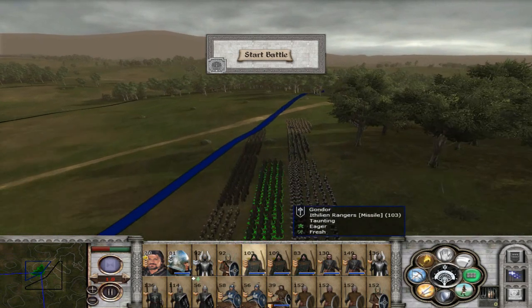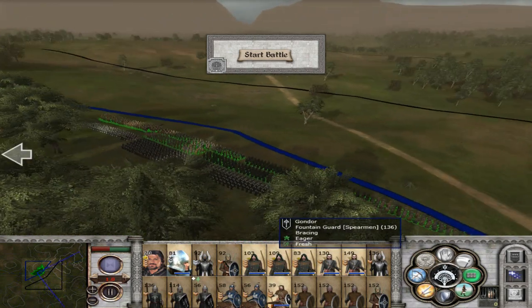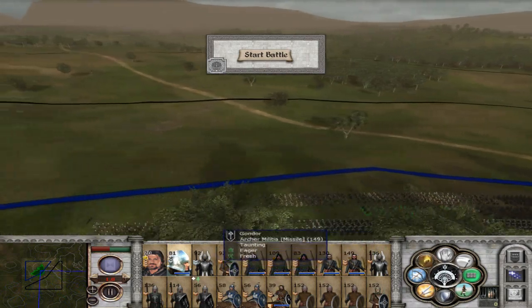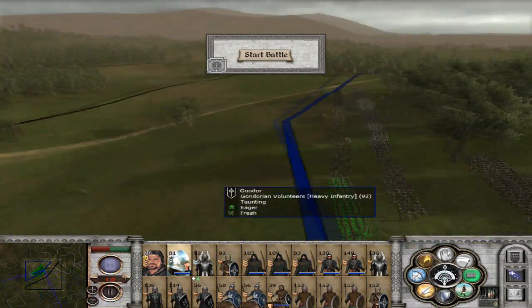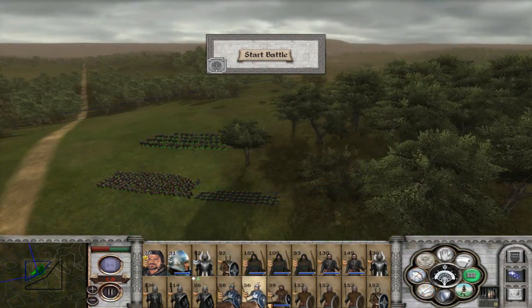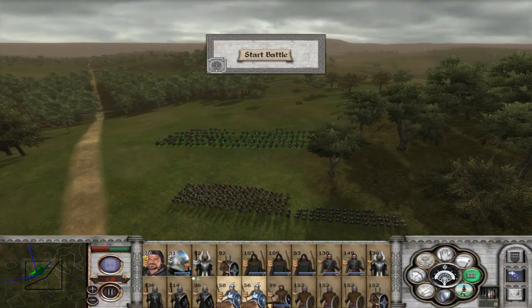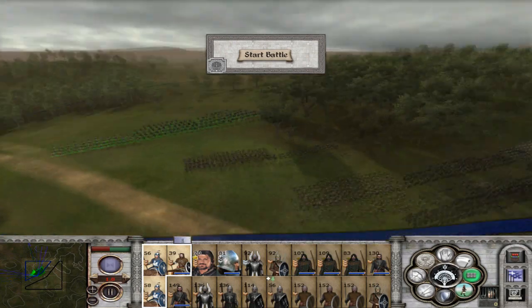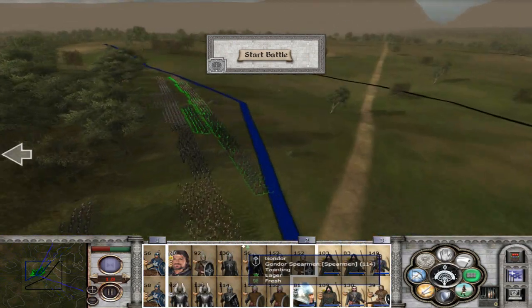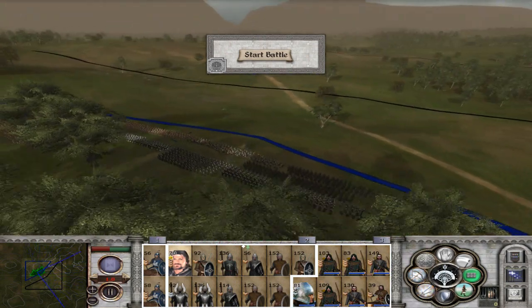That is an okay amount. I just want to put some Black Root Veil archers here — yeah, that's fine. I actually really like the configuration of this. I'm going to put these guys in Squares here. Group them, group them, group them. Okay, so we're good to go.